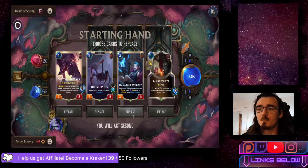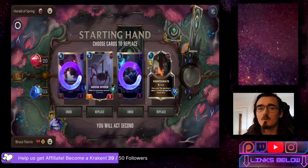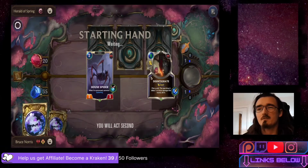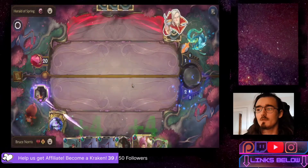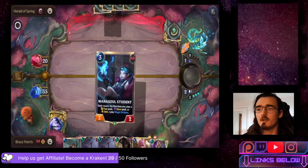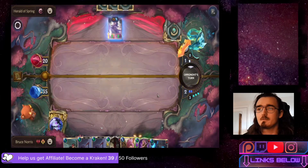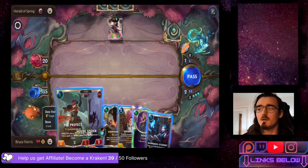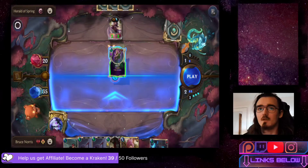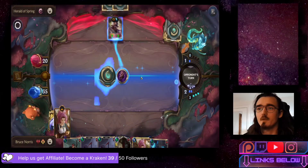Just like before, we'll replace the Mana Soul Student and the Captive Greyback and keep the rest. We could have replaced Disintegrate too but it might come in handy. Unfortunately we didn't draw Annie off the bat. There's no way to deal with the elusive unit just yet, so we're going to drop Guile on her immediately.